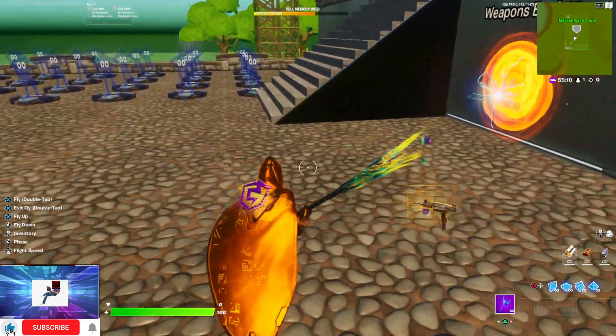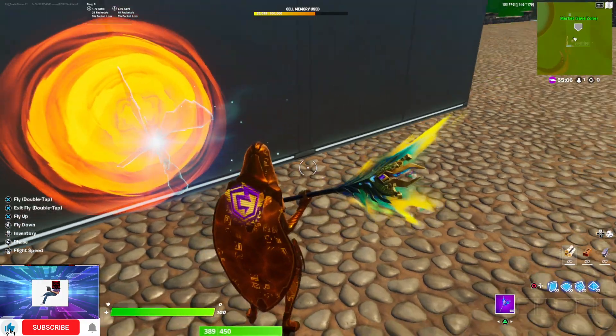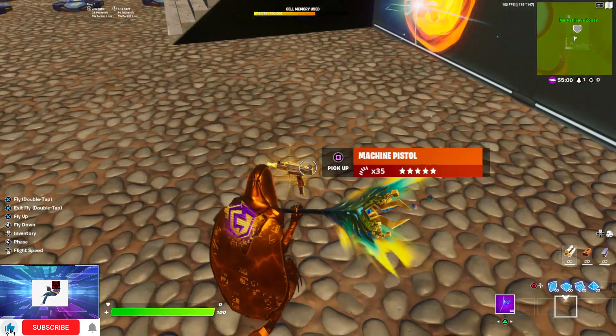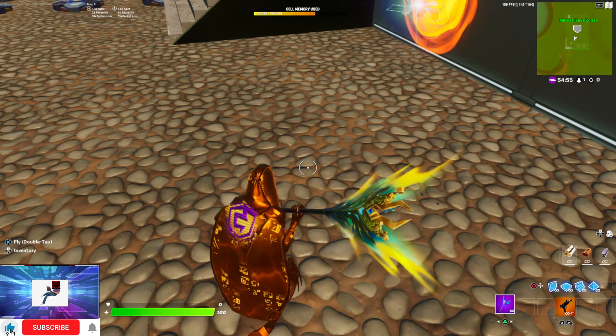Hi guys, welcome back to another video. Today there's a new weapon in Fortnite Creative — it's been in the files for a long time and it's also been in the game before. It's called the machine pistol. Let's have a look at the stats — that's quite good.